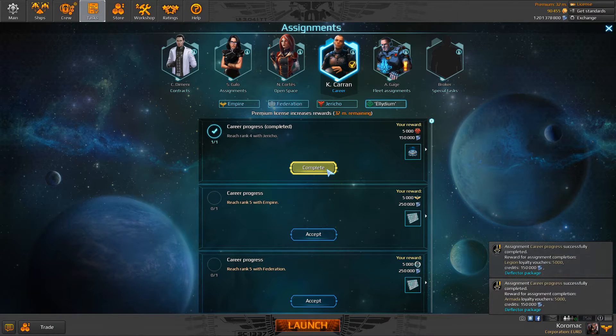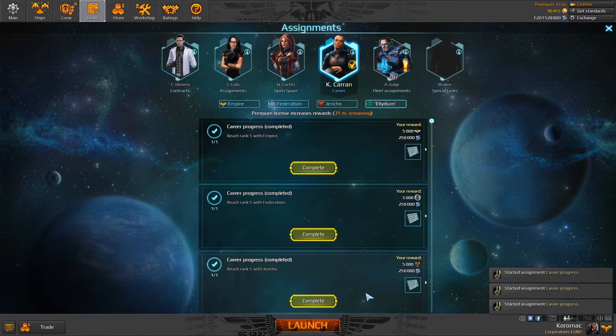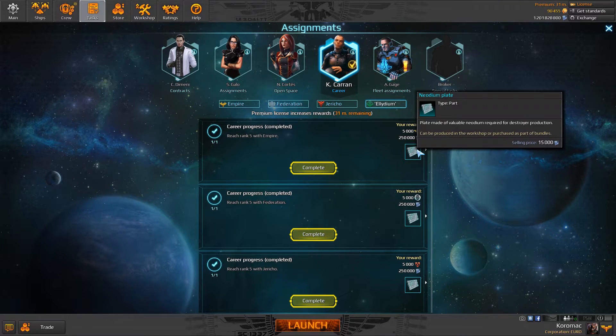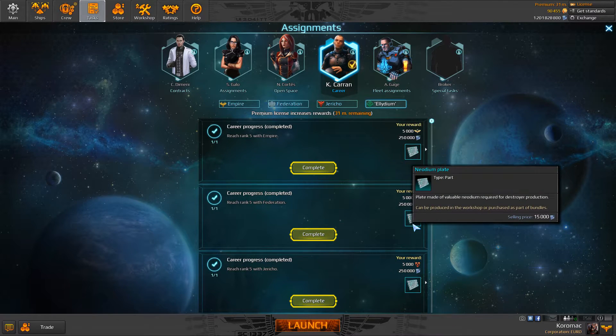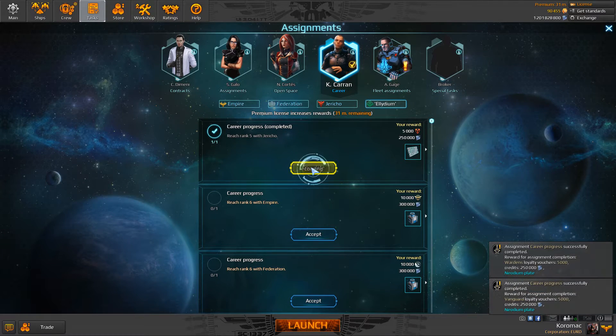Claim the rank 3 rewards. Then at rank 5, it's important to know there is something else that is less valuable, but equally valuable if you want to build a destroyer of rank 8, 11, or rank 14 — which are currently unavailable. It's only one neodym plate. In general, it's less valuable than an ordinary ship part because you can easily find 10 pieces just by playing the game. We complete those tasks here.